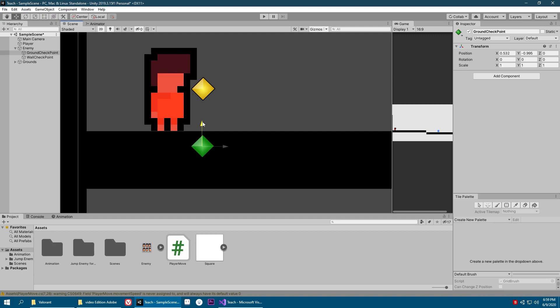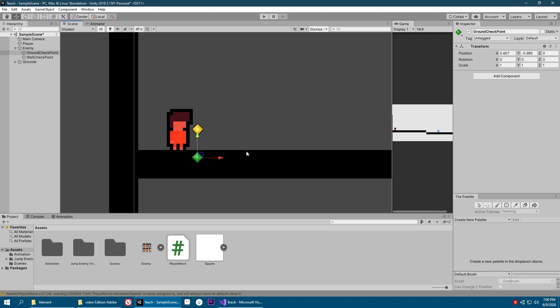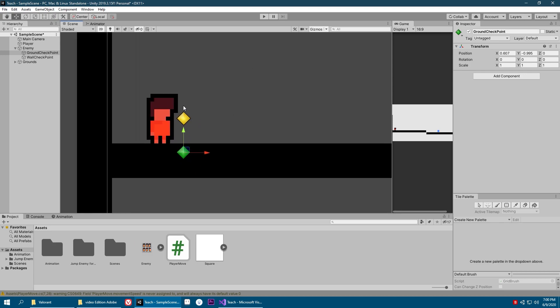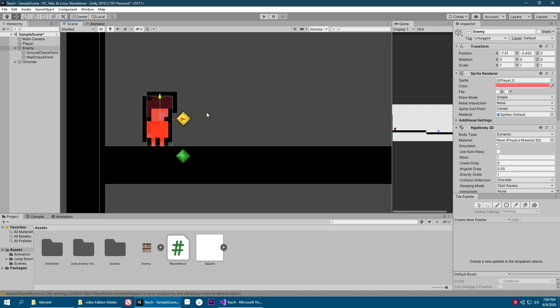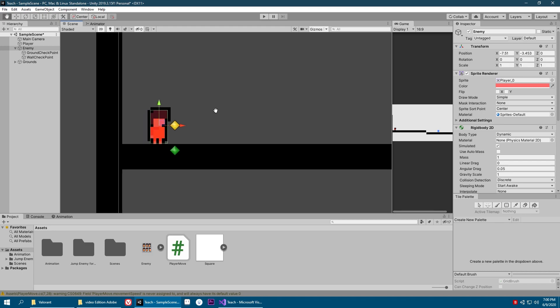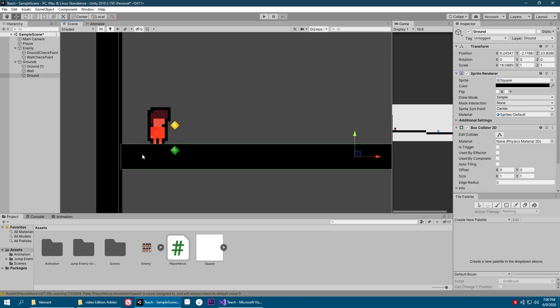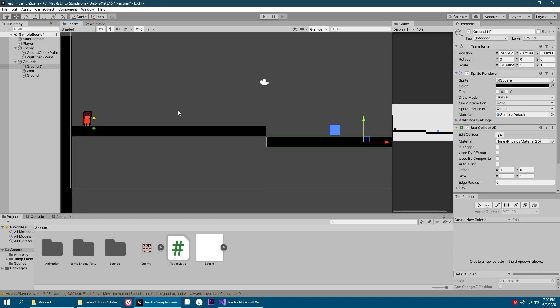Let's bring both of them a little bit in front. In our code we're going to make small circles on our wall check and ground checkpoint which will check if we are touching the ground or not — meaning they will check every object that is inside the ground layer.